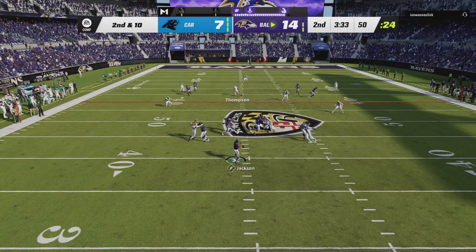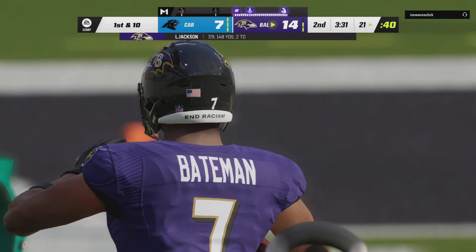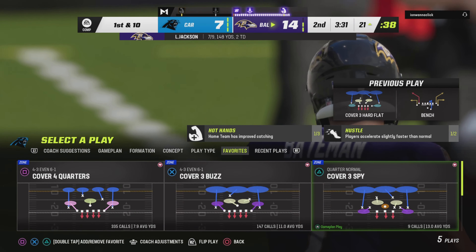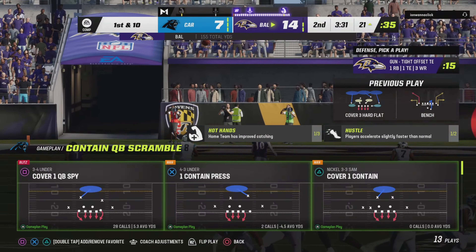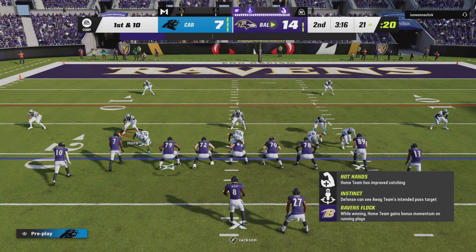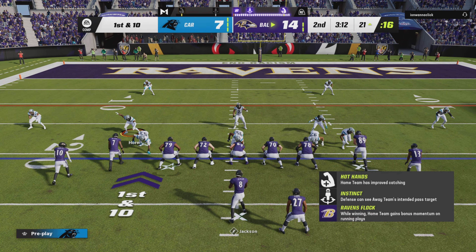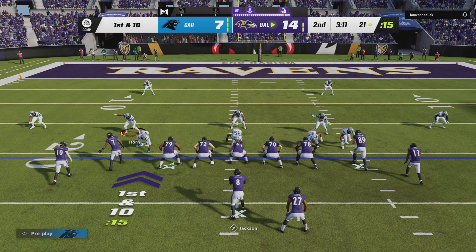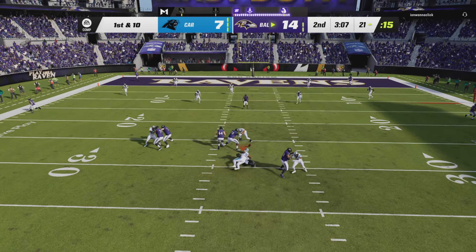Jackson now — that is caught, Rashod Bateman — he's going to go out of bounds, but he takes this one down just shy of the 20, a gain of 30 big ones. That is the exact right play call against that defense. Hat tip to the offensive play caller, because he won that part of the chess match — but give credit to his players as well, they won the execution part of it.